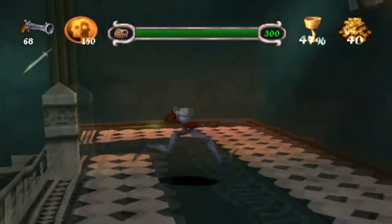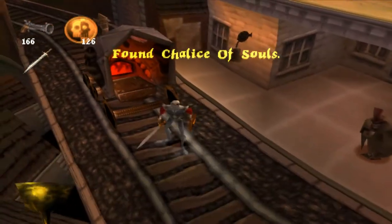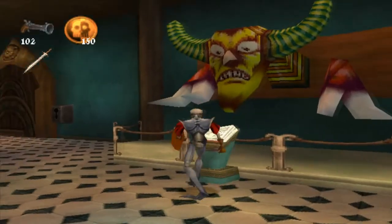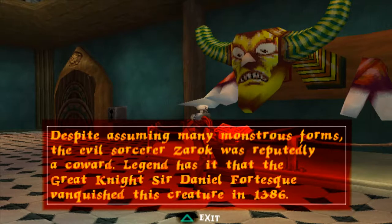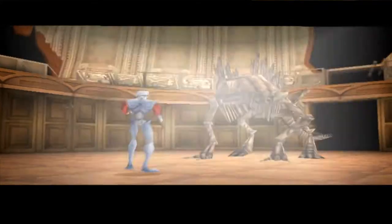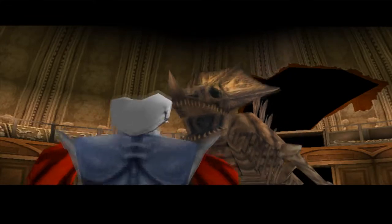I make my way through the haunted museum and run into a merchant guy — who does he remind me of? The Chalice of Souls is back too; I can't wait to collect all of them to get the good ending. Something looks familiar here but I can't really tell what it is. My journey eventually leads me to the level's boss, a spooky skeleton dinosaur called Tyrannosaurus Rex. I'm not kidding, that's what it's actually called.